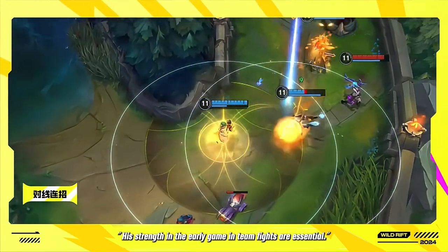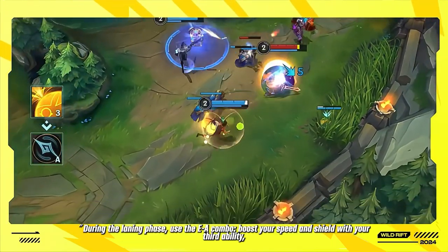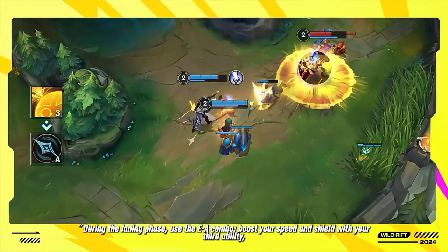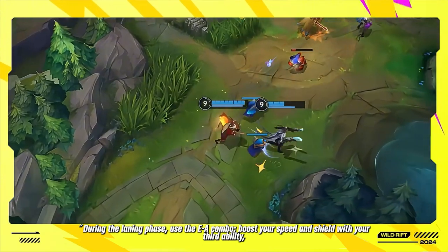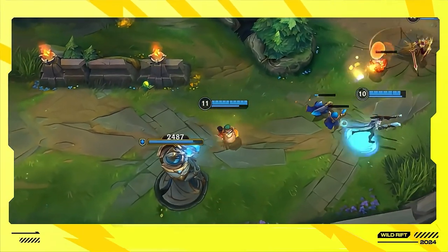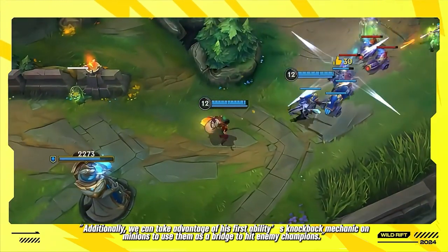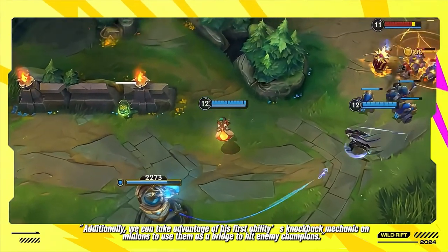His strength in the early game and team fights are essential. During the laning phase, use the E-A combo to boost your speed and shield with your third ability, and use empowered attacks from your passive to trade hits without taking damage. Additionally, take advantage of his first ability's knockback mechanic on minions to use them as a bridge to hit enemy champions.